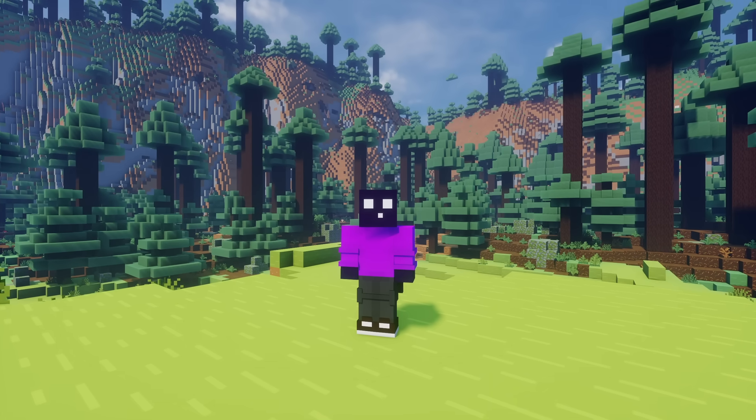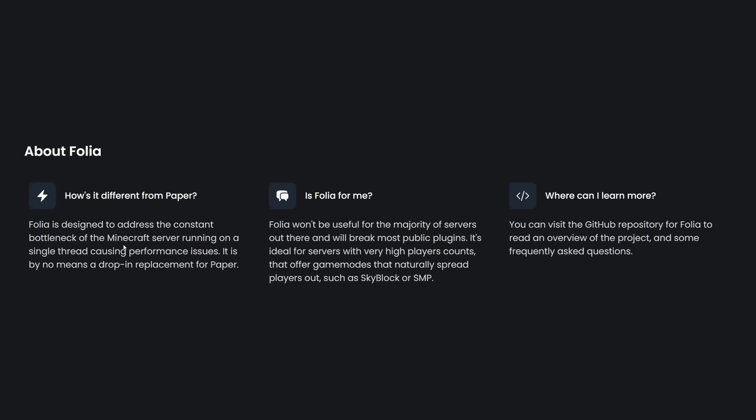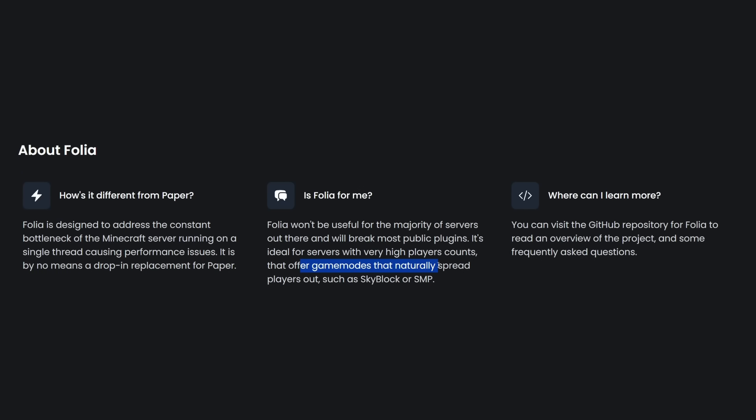And 90% of all the plugins you're currently using will no longer work. They also tell you this straight up in the docs — how is Folia different from Paper? Folia is designed to address the constant bottleneck of the Minecraft server running on a single thread, causing performance issues. It is by no means a drop-in replacement for Paper. Keep that in mind. Then, is Folia for me? Folia won't be useful for the majority of servers out there, and it will break most public plugins. It's ideal for servers with very high player counts that offer game modes that naturally spread players out, such as Skyblock or SMP.